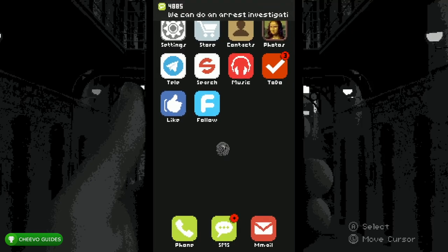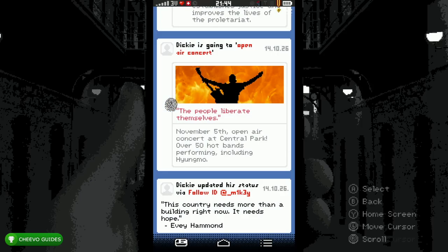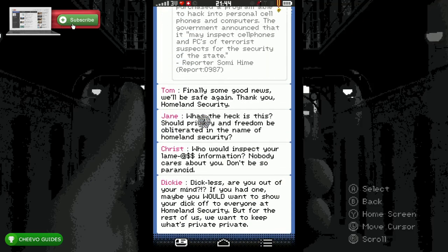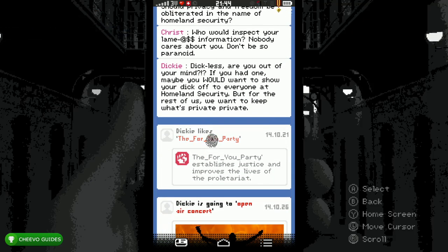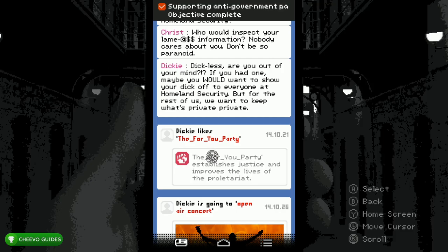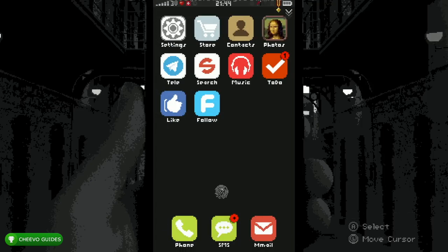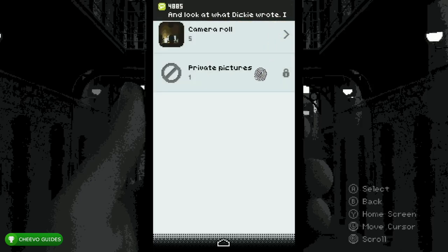Go to the Like app and scroll up just a little bit for another piece of evidence — click this post right here. Then click the paragraph above that — those are two pieces of evidence, so make sure it shows a green checkmark when you click both. After that, go to Photos, click Private Pictures, and we're going to need a password to get into this private album. The password is 1-0-2-6.